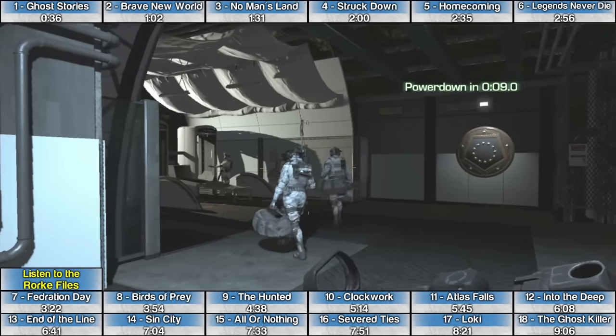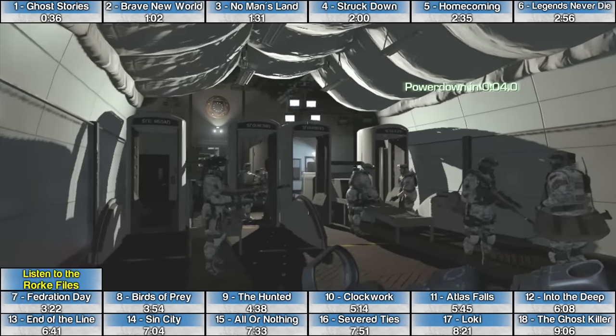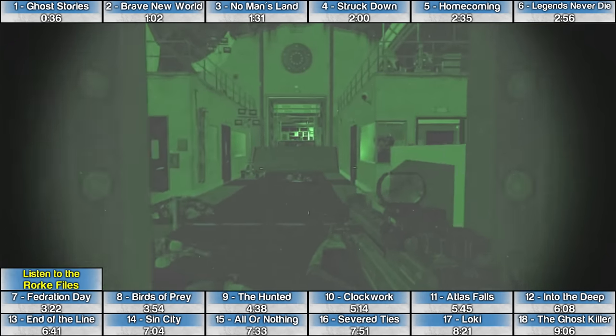The Rourke File on the mission Clockwork is shortly after the power gets cut and you turn on night vision goggles. Just run through these security scanners and straight ahead in that room the Rourke File is sitting on a desk.